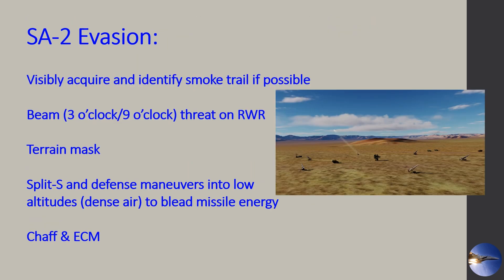Let's jump into a scenario. We are moving into our target site with an SA-2, so we're trespassing and we get launched on. Your RWR should be chirping at you that you have a missile launch. Here are some of the steps I take to help defeat that missile.